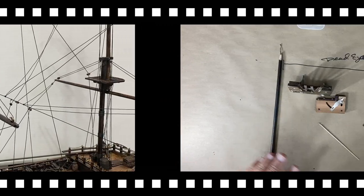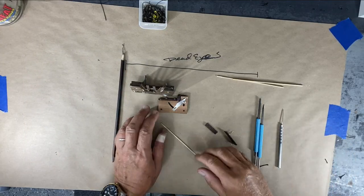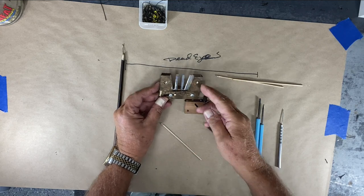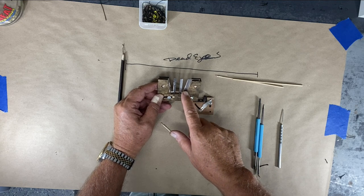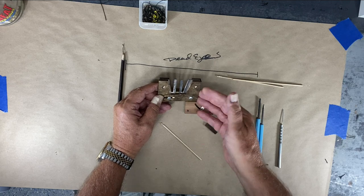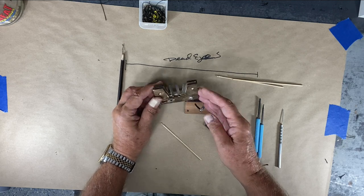I want to talk a minute about some tools that did and didn't work out for me. This was a dead eye tool — I thought it would come in handy for pre-making the dead eyes, but it doesn't have enough flexibility and they still twist up after I make them. So that's a bust; I have not been using it.